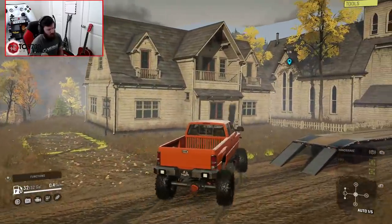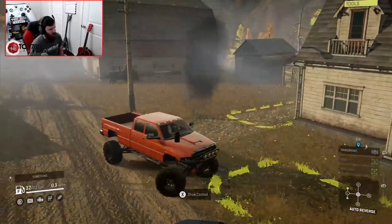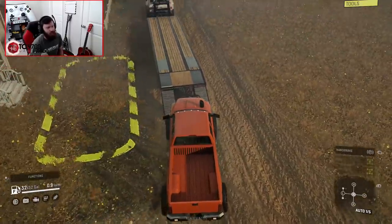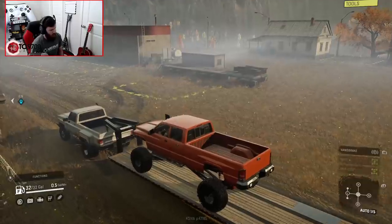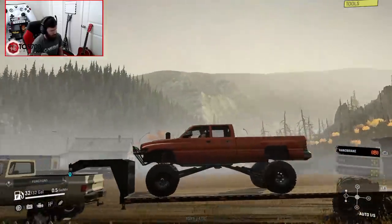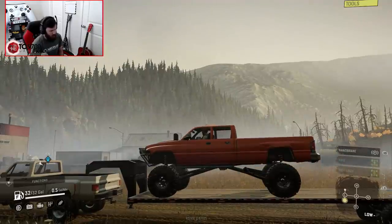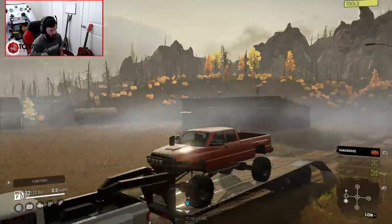We've got the crawler suspension on there, got 40-inch pit bulls on it, and even though it's the quad cab with the long bed, if you've seen this thing before it's properly good out on the trails. This thing is freaking huge — I need to creep forward just a little bit.